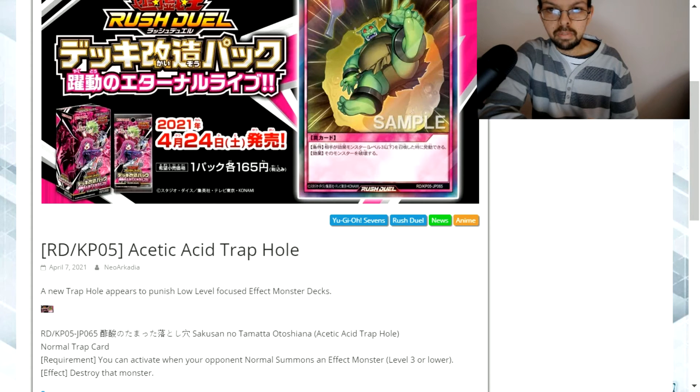The other thing is it only affects effect monsters. If this had been generically any type of monster then I could see its use. However, your opponent is either going to set them to tribute for something higher, or even if you spring this trap on them, it's only targeting and destroying that one monster — not multiple — so they'll still be able to normal summon constantly within their turn so long as they've got cards in their hand.